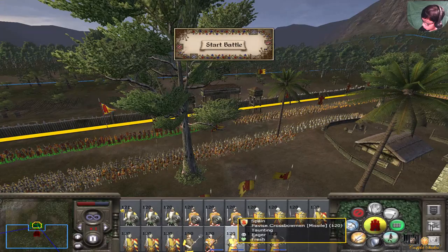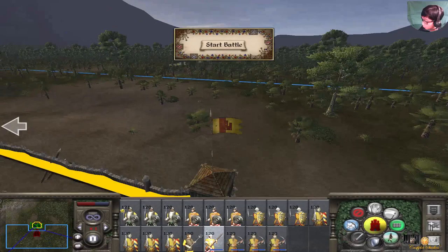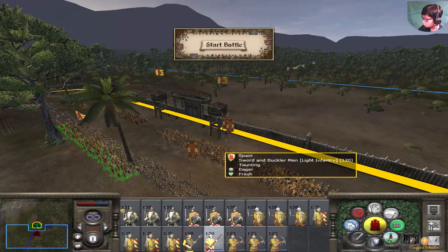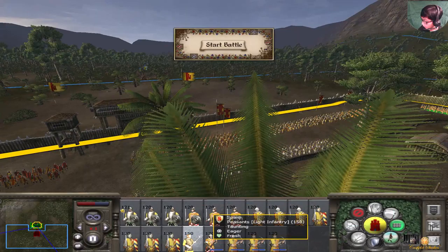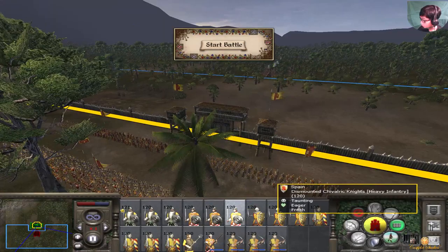I'm going to start deploying my troops. Some handgunners - well, those are musketeers actually. Handgunners and musketeers are a bit similar. And the sword and buckler men. There has to be some peasants too, maybe some people who need to defend this moat and bailey, because there's some houses there.